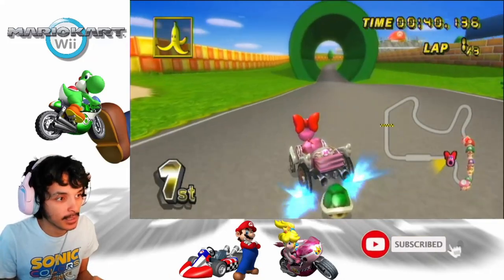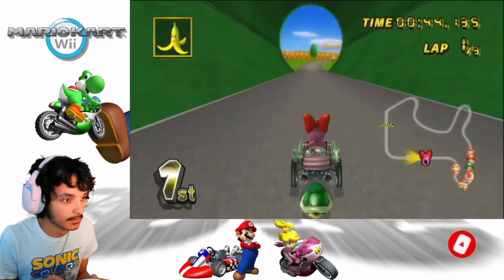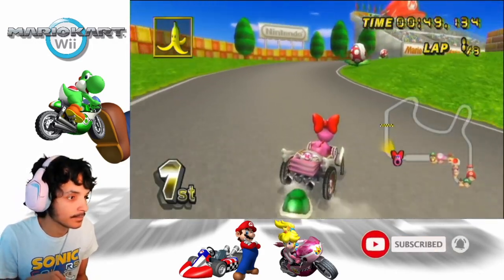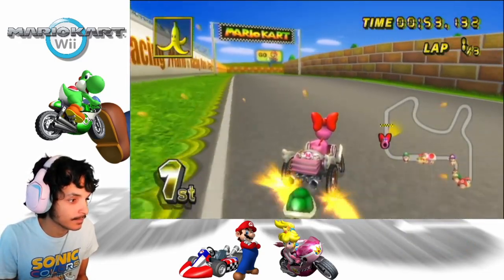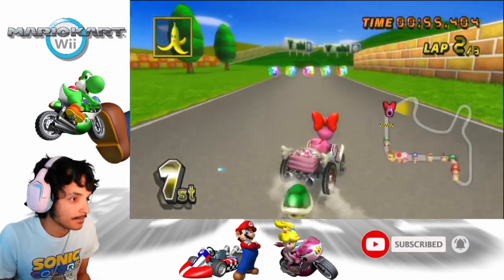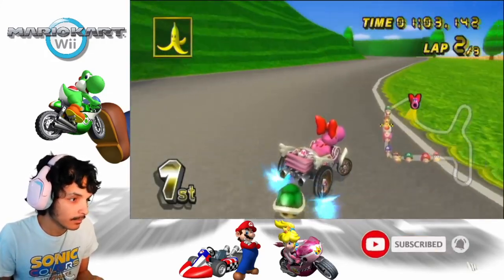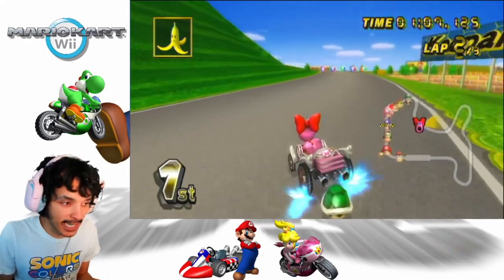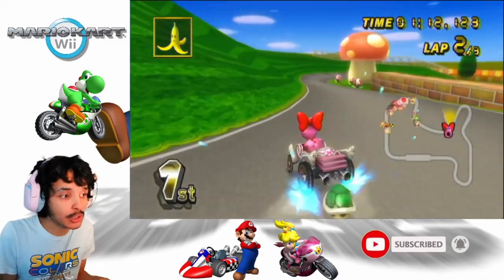I do like that Mario Kart 64 sign right there. Blue Grand Prix. Just looking at all the signs over here. The Daytripper seems slow to me — I don't know why. Wild Wing goes a lot faster, and Super Blooper too. Maybe those should be my main karts.